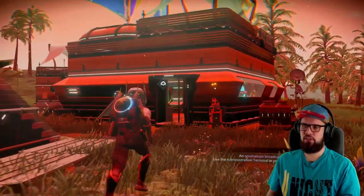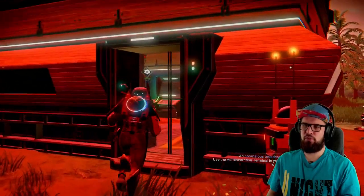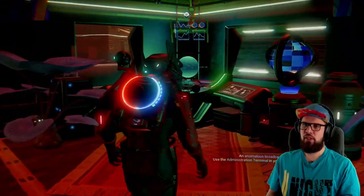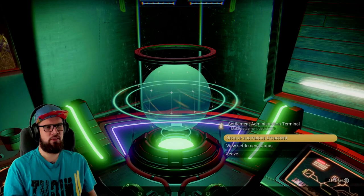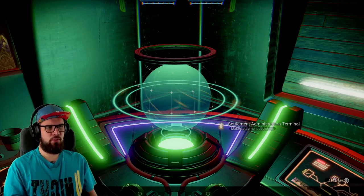Once you have defeated the sentinels and collected everything, you'll see that an anomalous broadcast has reached your settlement. Make sure to walk up to the settlement administration terminal and interact with it. Choose to receive the anomalous broadcast.